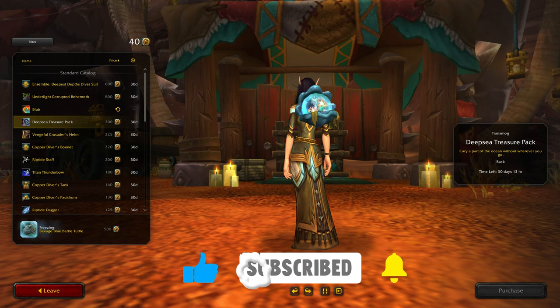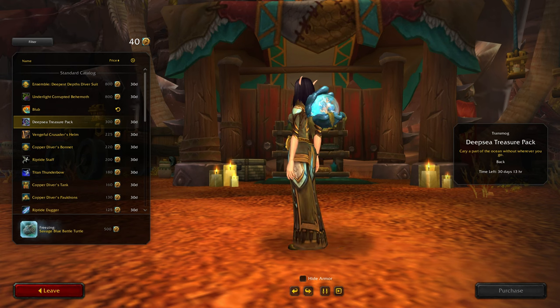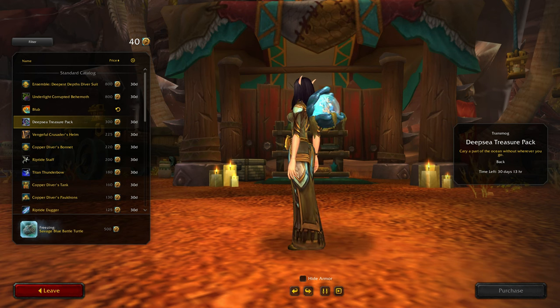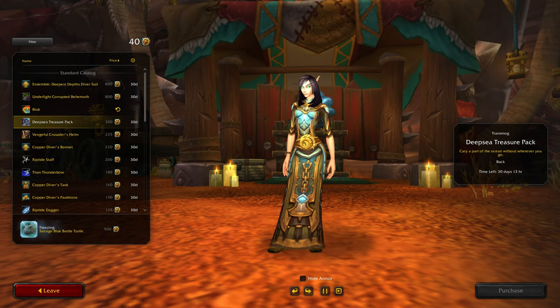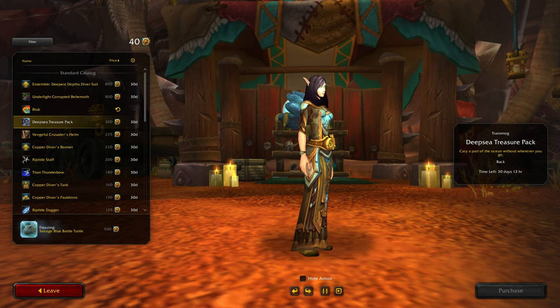Carry a part of the ocean with you wherever you go. I also love that it's a globe - like its own ecosystem. I guess you'd need that. Wait, is that a little mob inside? I think it is. Oh, that's pretty funny. I'm definitely coming back for that.